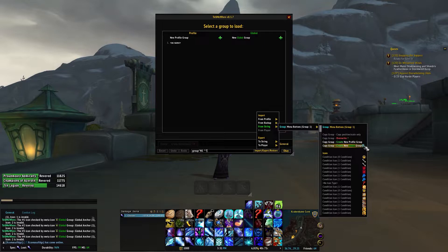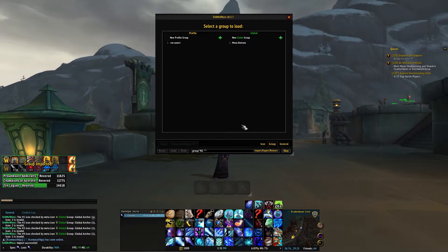Click 'from global group' and you'll see a menu pop up to accept all the Lua that's included inside of it. Click it until all the Lua is accepted and the single group will appear on the left.